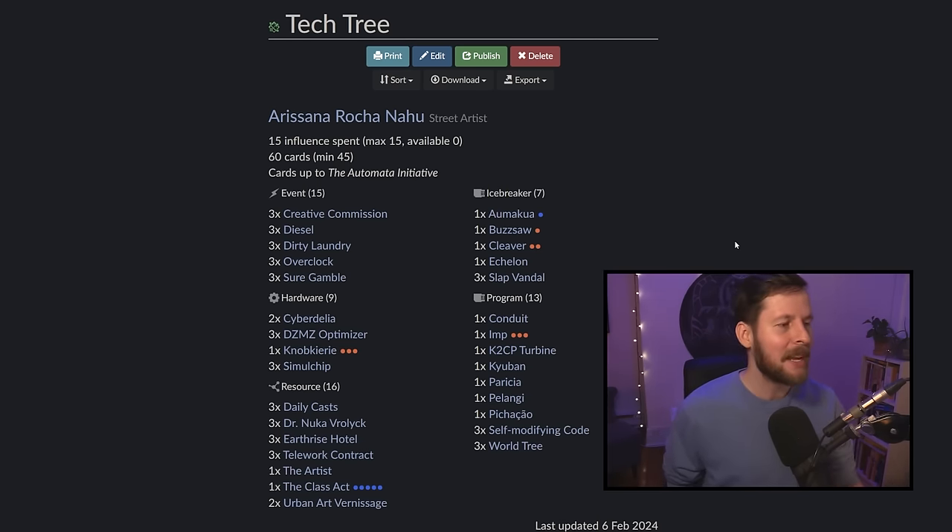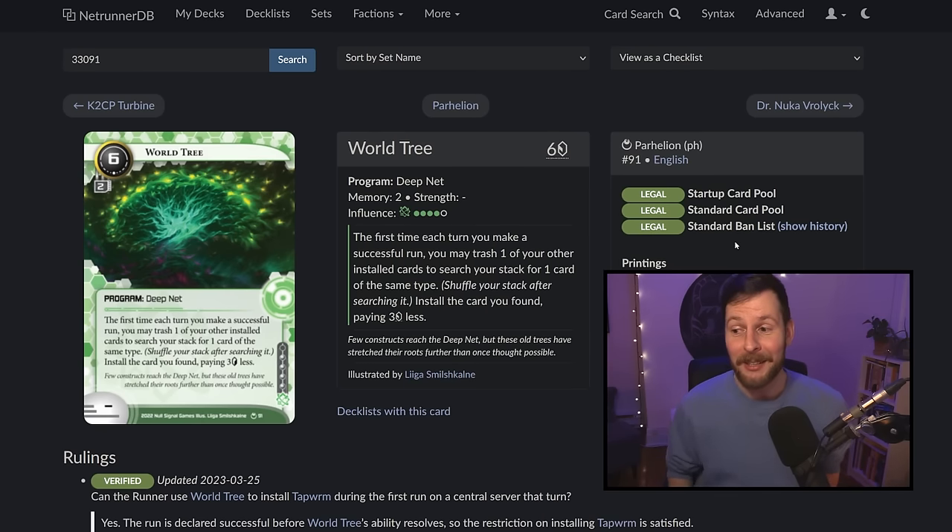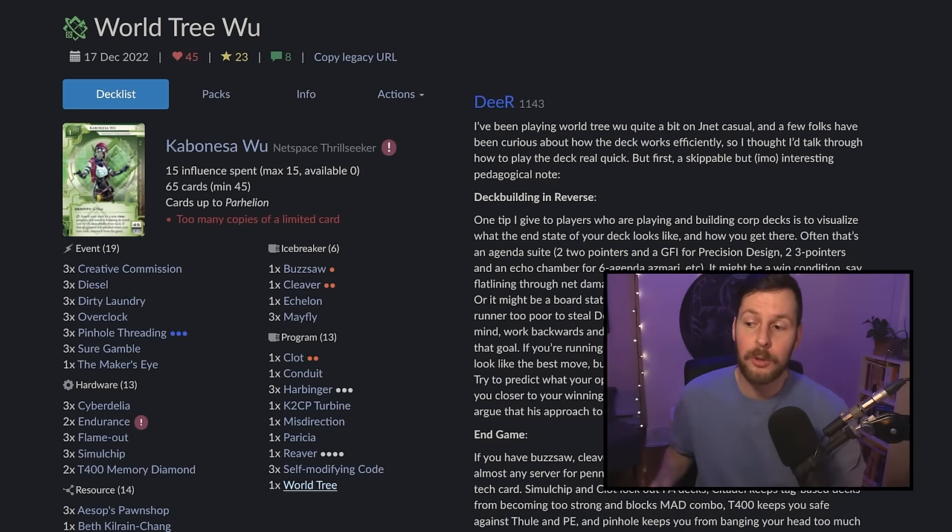Now let's talk about the main object here. This is World Tree — it's a lot of people's favorite Netrunner card. When it came out, it made a huge splash. This thing costs six credits, takes up a massive two MU. It says the first time a turn you make a successful run, trash one of your things to go get another thing of the same type, reducing its cost by three. That's a lot of value. That's a lot of flexibility.